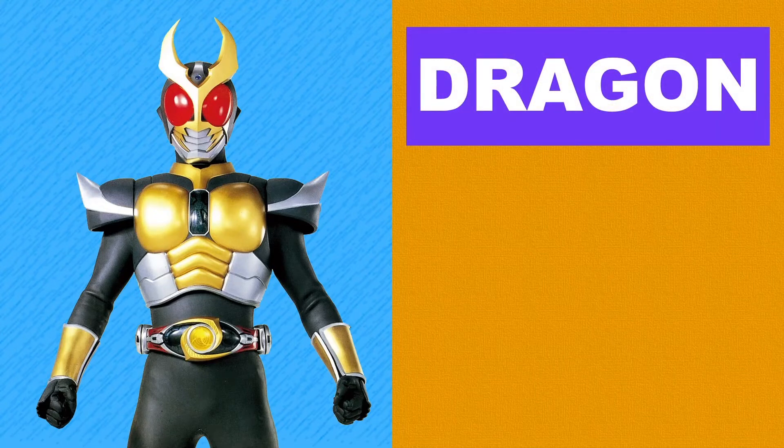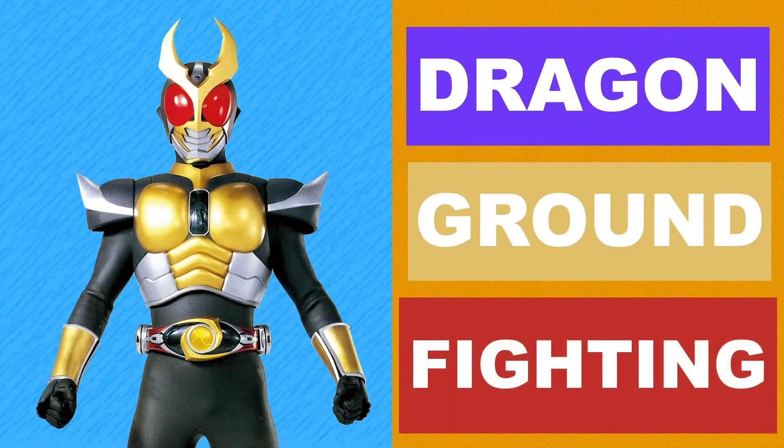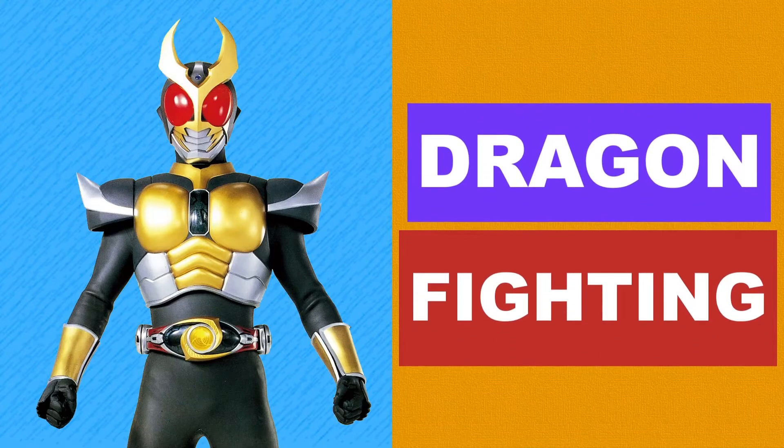Moving into Heisei, since I already covered Kuuga, we now have Agito. For this rider, I considered three possible types: Dragon, because he is based on a European dragon; Ground, because his base form is literally called Ground Form; and Fighting for obvious reasons. In the end, I decided to treat Agito like Kuuga and have his primary type be his animal basis, so Agito is a Dragon and Fighting type.